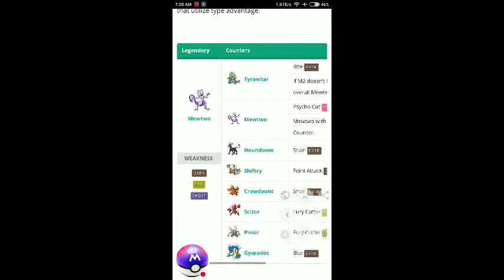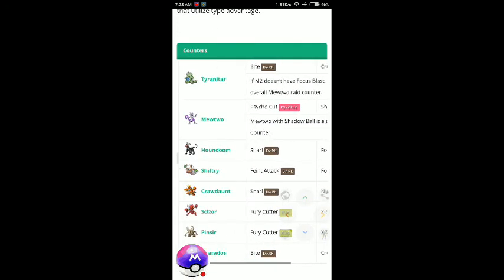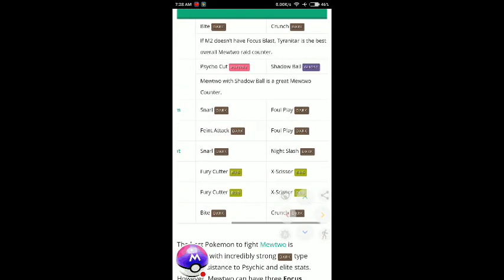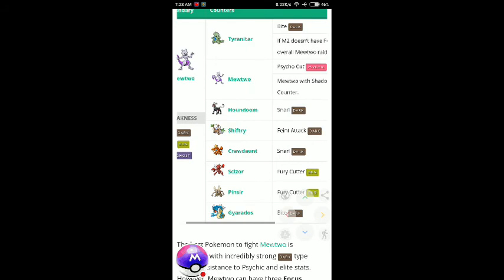For Mewtwo raid counters: Tyranitar with Bite and Crunch, Mewtwo itself with X-Scissor and Shadow Ball, and Houndoom with Snarl and Foul Play. These are some strong Dark-type options.